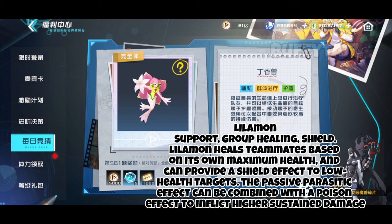Leelamon heals teammates based on its own maximum health and can provide a shield effect to low health targets. The passive parasitic effect can be combined with a poison effect to inflict higher sustained damage.